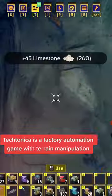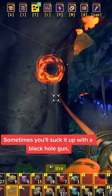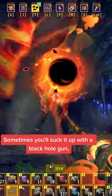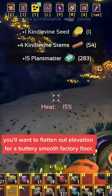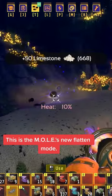Tectonic is a factory automation game with terrain manipulation. Sometimes you'll suck it up with a black hole gun, and other times you'll want a flat-out elevation for a buttery smooth factory floor. This is the Mole's new flatten mode.